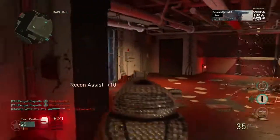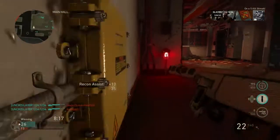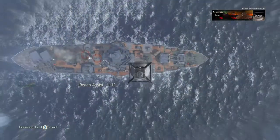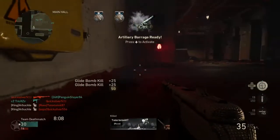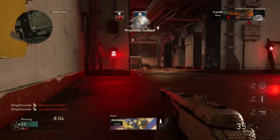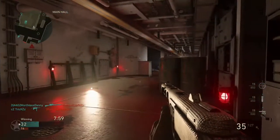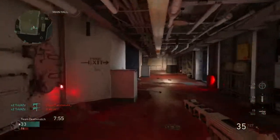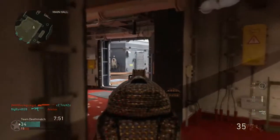This is very obvious if you have a UAV because you can just look at the minimap and see where they are. But if you don't have a UAV, the minimap is still, in my opinion, just as good. What you have to do is look at the minimap, figure out where your teammates are, and figure out where the enemies are from there. For example, if you're on one side of the map and you see a lot of your teammates are there, there's a really good chance enemies are going to be on the other side. It's a simple tip that a lot of people really don't take into account when trying to find enemies in Team Deathmatch.